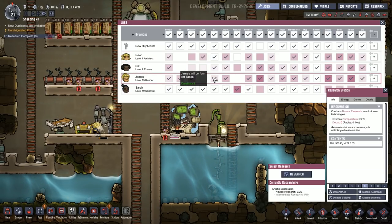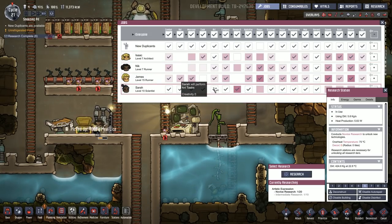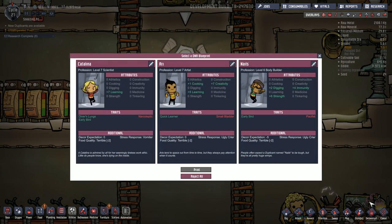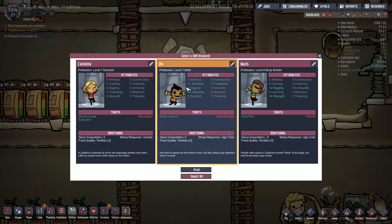Right now James is probably best suited for art — he has a creativity of two compared to Nick's one, while Isaac and Sarah aren't very good at creativity either. Even at creativity two James isn't going to produce great works of art. We do have a new duplicant ready to go: Ari, who has creativity seven, giving plus 70 decoration speed and generally making better decor. He's a quick learner with learning plus five, not bad at research, has a small bladder, decor expectation zero, and stress response is ugly crier. I'm going to take this guy.